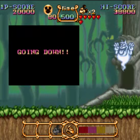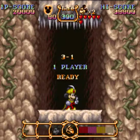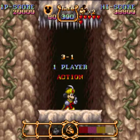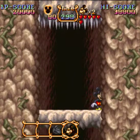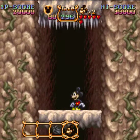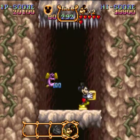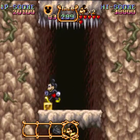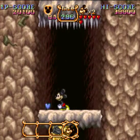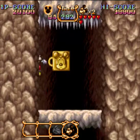Going down! Stage 3 is basically like a volcanic cave. It doesn't start out looking much like one, but just wait. In the first part, you just kind of go downward in this elevator-ish thing. I like to keep the magic suit off here so I can handle the blocks.